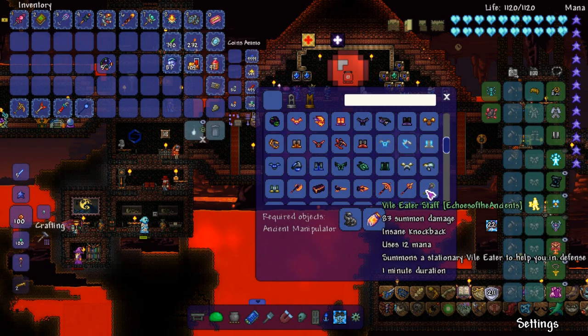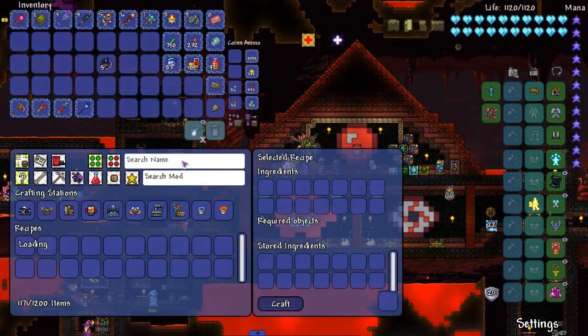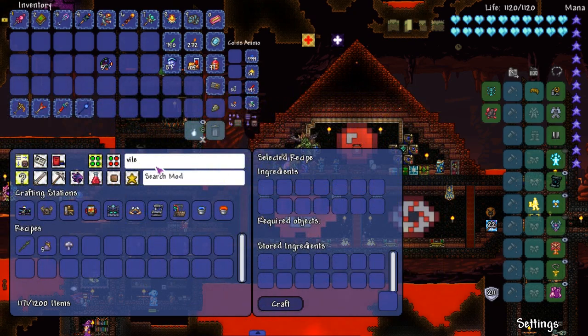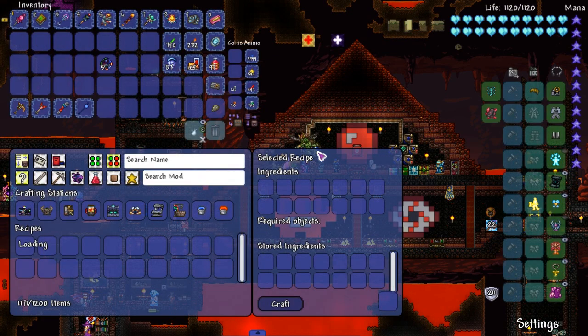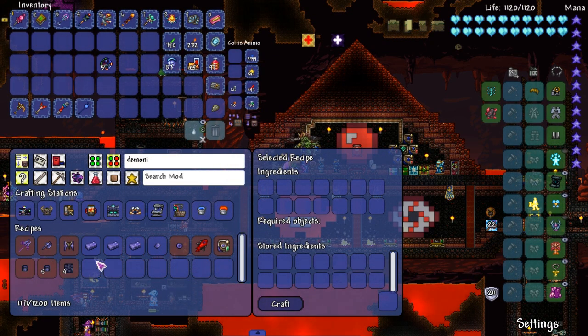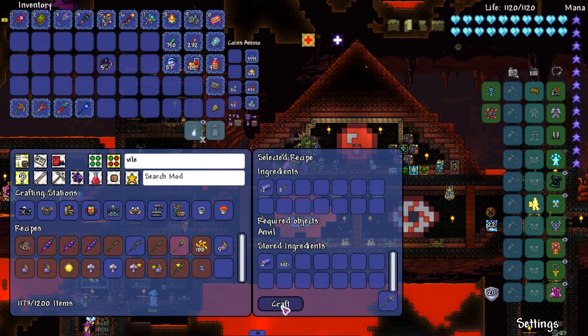Because that would be nice. Vile Eater Staff — we can craft that. We can legit craft that one. So let's do vile... What do we craft at? A demon altar? What am I missing? The demonite? Alright, we can convert demonite. I'm very sorry for that. Not really. Let me just put it on vibrate — it was my phone. And I don't know why I made so many extra. So vile... there it is. Boom.